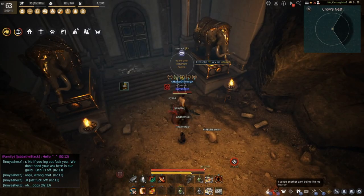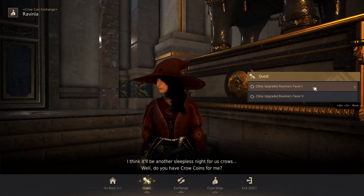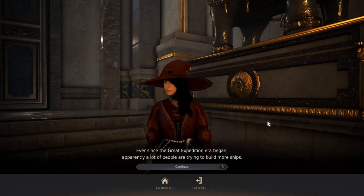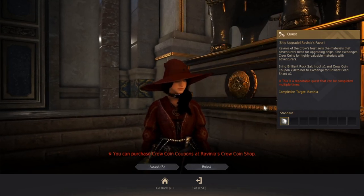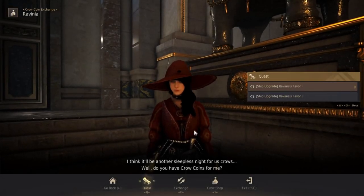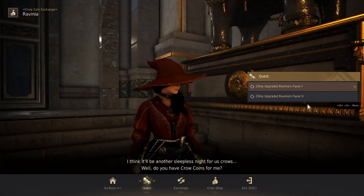She's going to have three quests for you at the start. It's very important that you ignore the first two quests — the ship upgrade quest is not the right thing. This is just an exchange to swap one of your brilliance for another, between brilliant rock salt ingots and brilliant pearls. There's going to be a third quest, and the reward will be a Wiggly Waggly Letter — that's the quest you want.